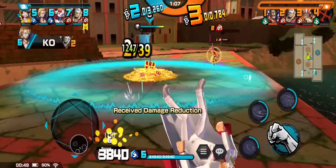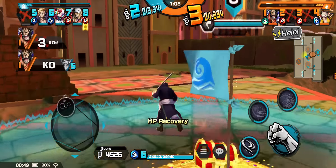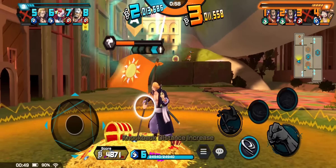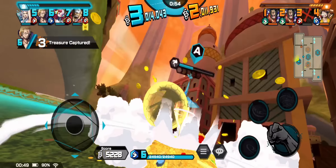Buena skill, y tengo esta gran ventaja así que GG. Dodge y va a ser la skill — siempre hacen eso: dodge y skill. Increíble. Está, es muy obvio de ver eso.